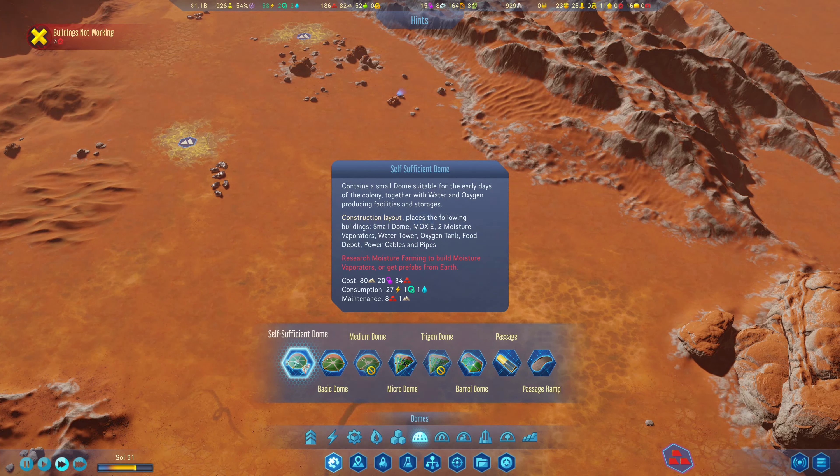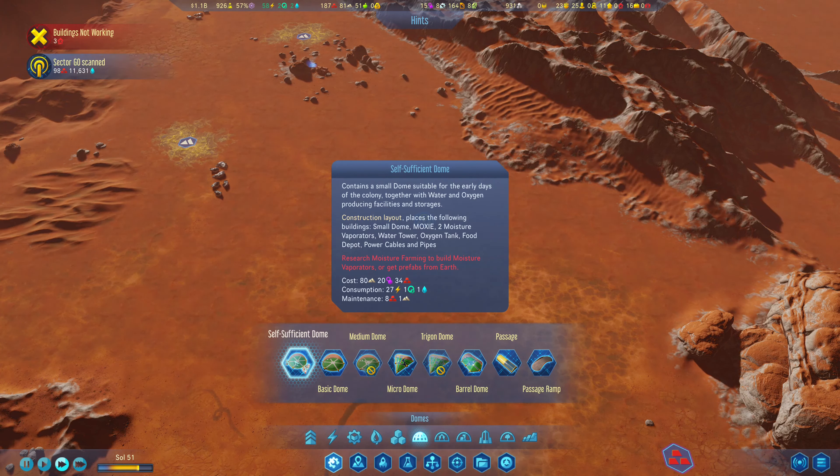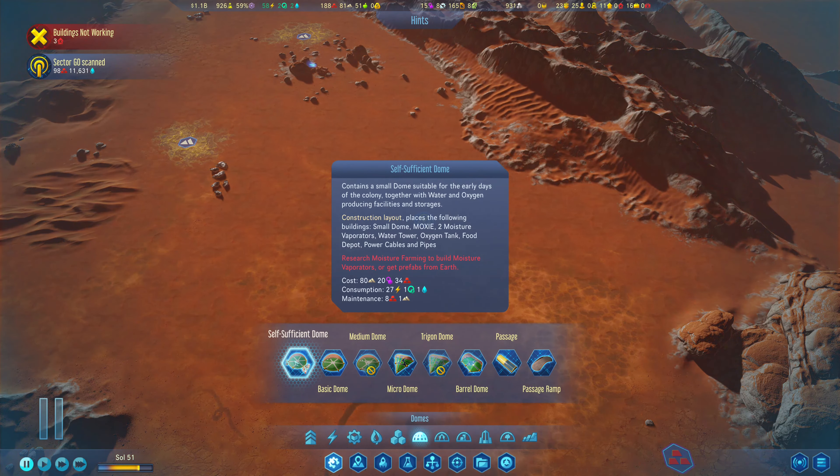Oh, so a self-sufficient dome for oxygen production? The construction layout places the following buildings: small dome, a Moxie, two moisture evaporators, water tower, oxygen tank, food depot, and power cables and pipes.